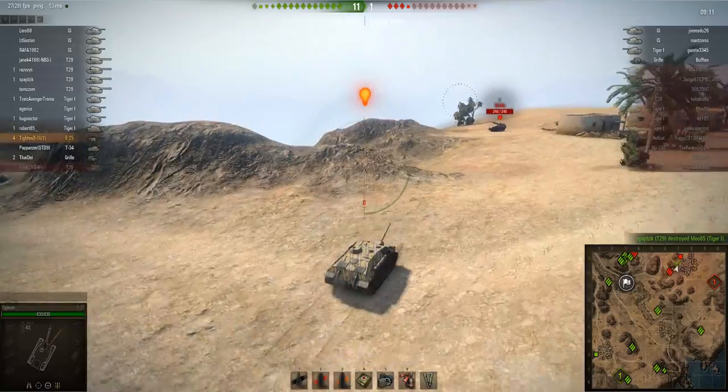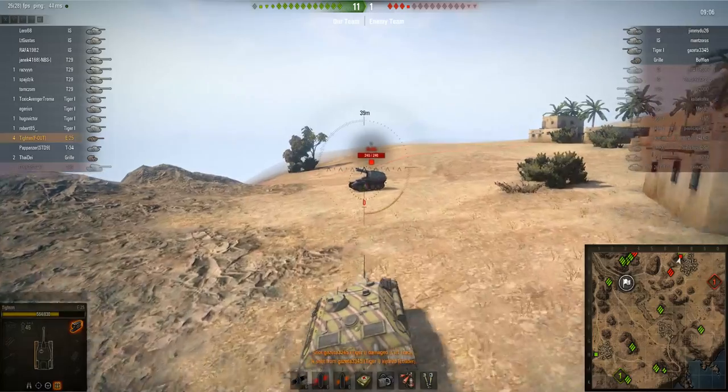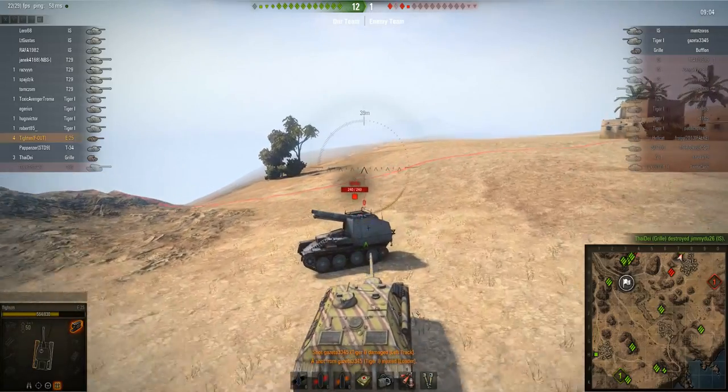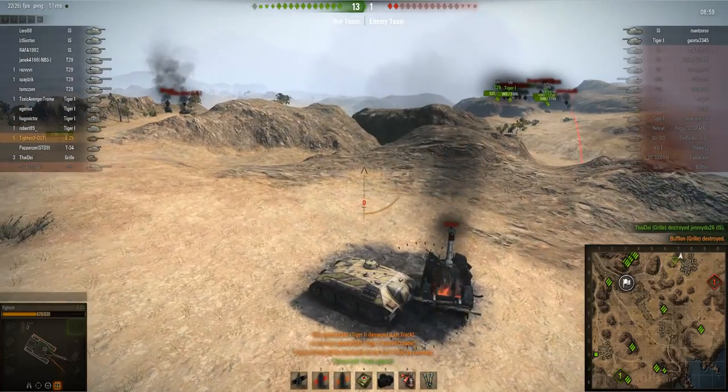There's a Tiger I coming up, and there's the Grille! But he hasn't got any ammo left. Look at this — he's going for the ram! It looks like he's going for the ram — can he make it? Ha ha ha — he manages to ram kill the Grille!